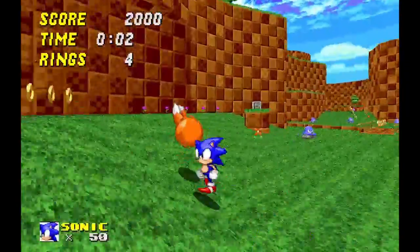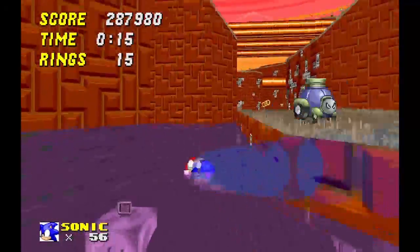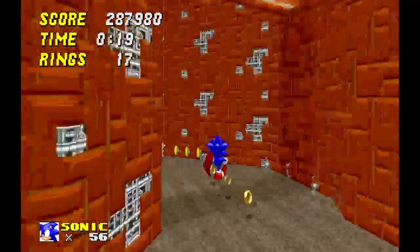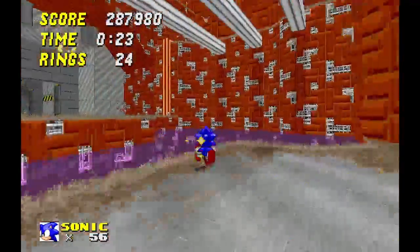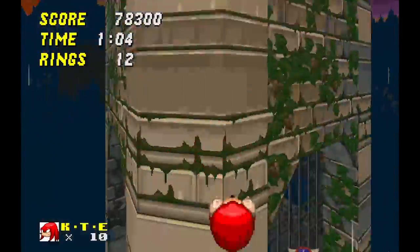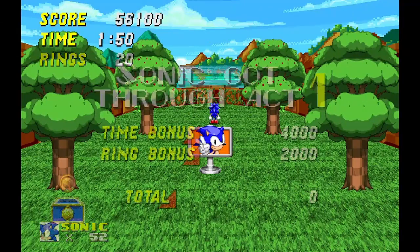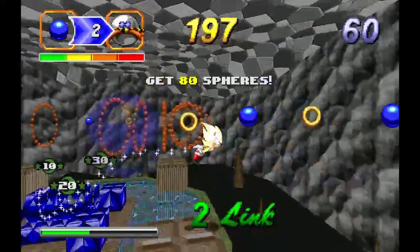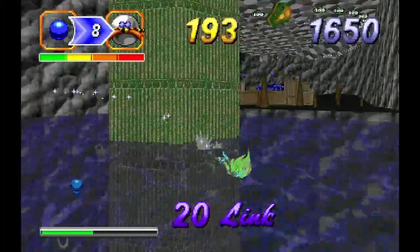Sonic Robo Blast 2 is a 3D platformer unlike any other 3D Sonic game, going for more of a classic feeling and design. It seems to borrow some ideas from the modern games, but it sticks closer to its classic roots. Your goal is to make it to the end of the level, like in the classic Sega Genesis Sonic games. Along the way, you collect emblems and coins. The emblems allow you to unlock secret stages, and the coins allow you access to the Chaos Zones where you can collect the Chaos Emeralds. The Chaos Zones play like NiGHTS into Dreams, actually mimicking the gameplay to a T, which gives this game brownie points because NiGHTS into Dreams is one of my comfort games.